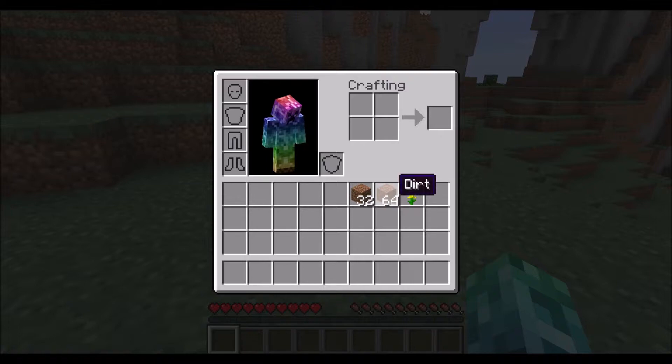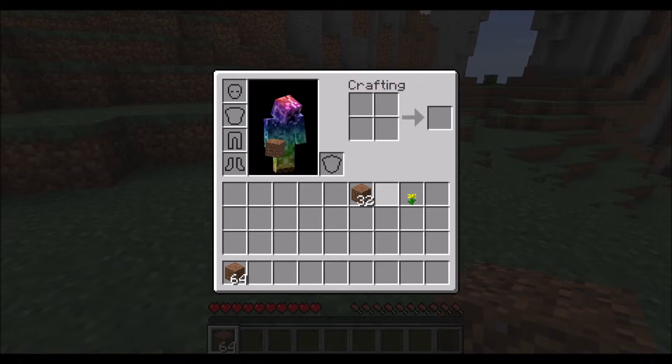Shift clicking, or pressing shift on the keyboard and clicking, will move the entire stack between inventories very quickly. In this case, it will move between the three rows of the backpack slots and the hotbar, which is the fourth row.